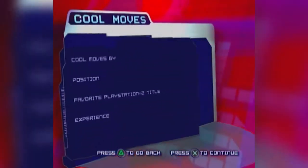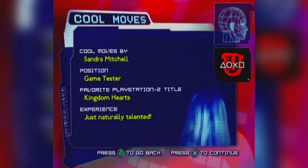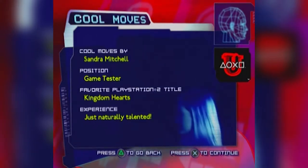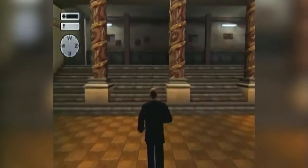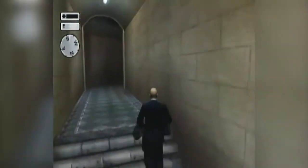Hi, my name is Sandra Mitchell and I'm here to show you a cool move for Hitman 2. I'm going to show you how to get through Mission St. Petersburg Revisited without getting shot at by the sniper. What you want to do is from the level start position, just bypass the locker and the metro station. You want to run all the way outside.